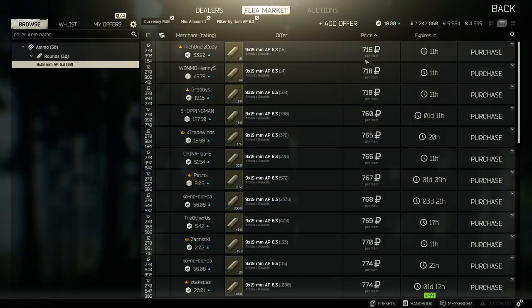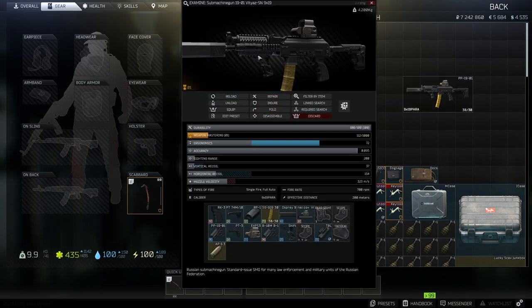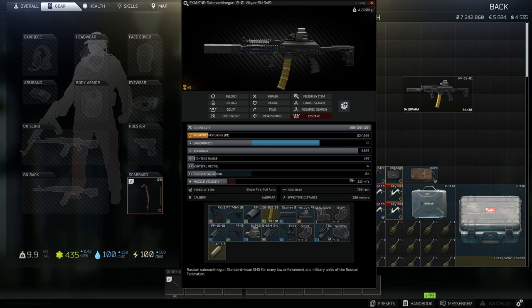Now onto the bullets — they are expensive at around 716 to 750 each. They're not the best measured against other bullets in the game, but these are definitely the best bullets when it comes to an SMG. Unfortunately there are no SMG bullets that are going to blow you away — that's just the way it is. We'll load them in and chuck the magazine on. The gun is complete: recoil is 154 horizontally and only 37 vertically. Ergonomics is up at 72, which is extremely high. It's a fun weapon for mobility and great for taking out scavs or anyone without armor, but it will struggle against heavily geared players. In those cases, aim for the face and legs.